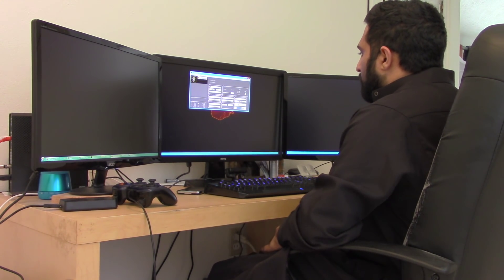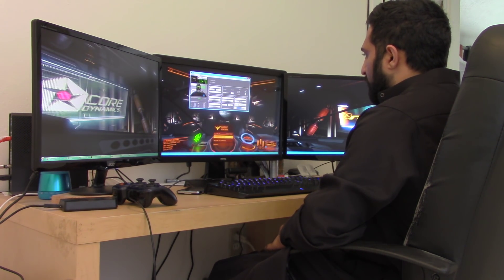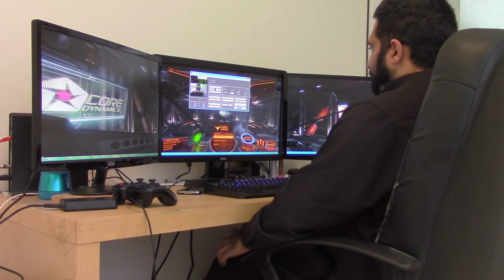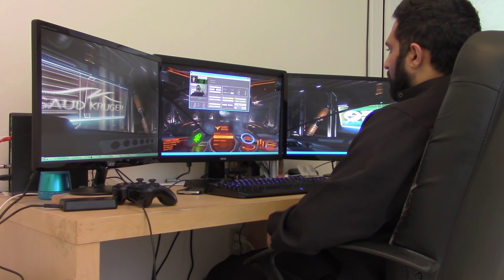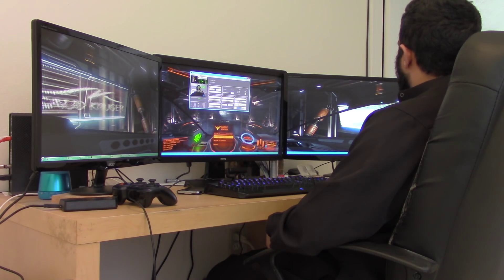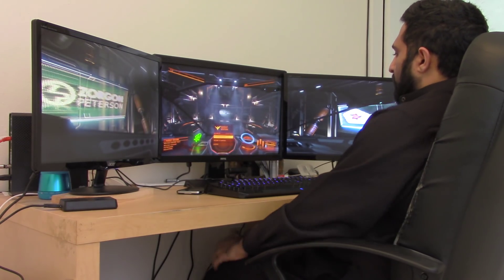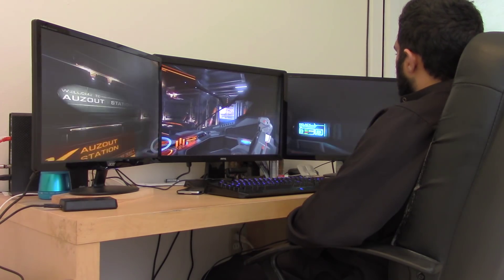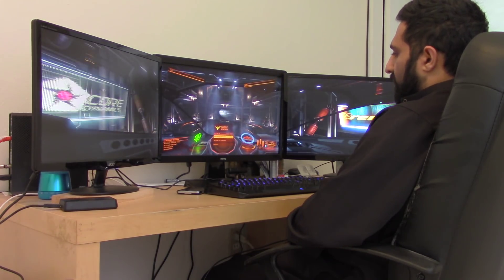I'm going to go ahead and start face tracking. It's detected my face — it thinks I'm at a very oblique angle right now, so let me get comfortable and reset the camera. That's centered now, and the portrait up here is displaying correctly. Back in the controller — I look to the left, it looks to the left; I look to the right, it looks to the right. Up, around — wow, this is just trippy.